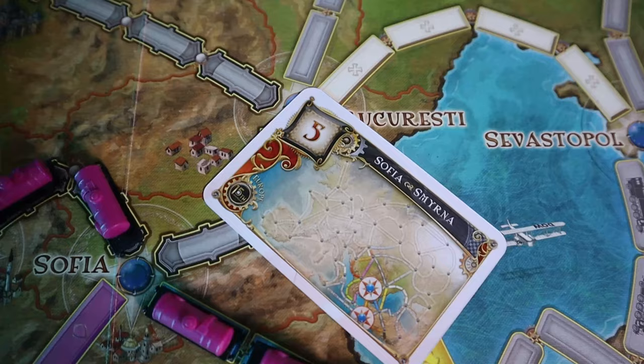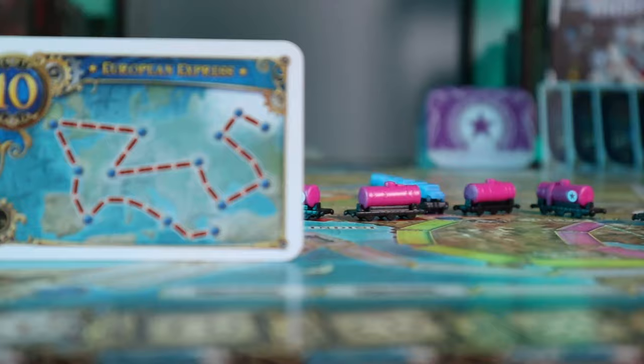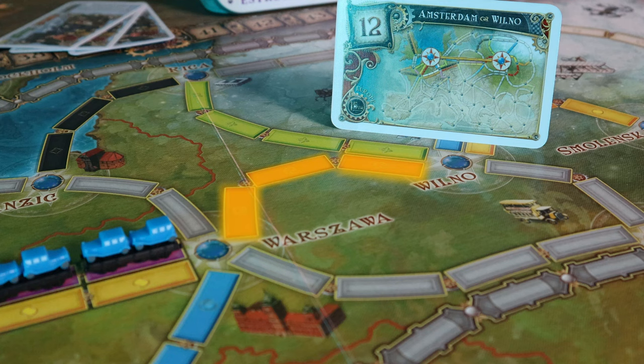There are a few ways that you can score points: claiming a route between two adjacent cities; successfully completing a continuous path of routes between two cities listed on destination tickets you have in hand; completing the longest continuous path of routes to win the European Express bonus card; and keeping train stations in reserve at the end of the game. However, points can also be lost — at the game's end, points are deducted for each destination ticket you did not successfully complete.